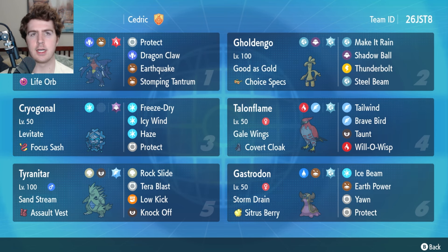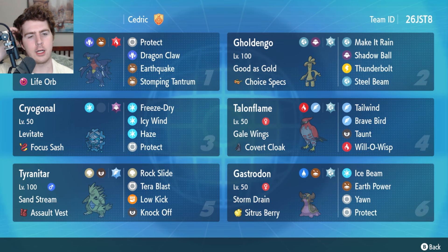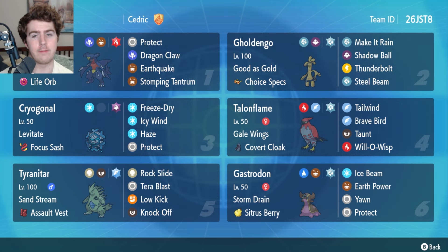The core of the team is definitely the Talonflame-Garchomp and Talonflame-Goldango leads. If you lead either of those most games you're going to be pretty happy with the outcome, doing a lot of spread damage early to chip things down for either the Tyranitar or whichever of Garchomp or Goldango you didn't bring up front. You also have Taunt and Will-O-Wisp on the Talonflame for anything that's able to squirm out of your position against Garchomp or Goldango. Brave Bird is also really solid against Sneasler. Cryogonal is the next Pokemon, a really cool option when you don't want to bring Talonflame — you just want straight offense, and the speed control is really nice.